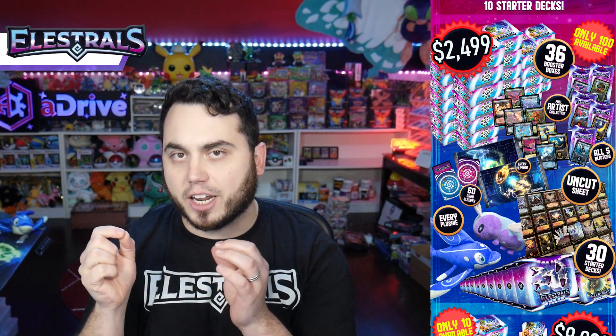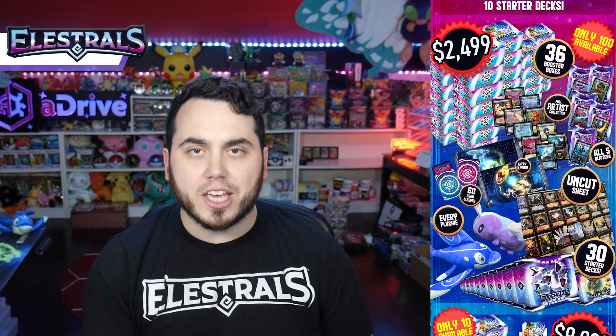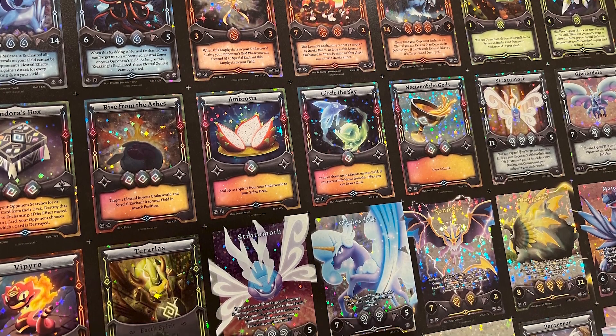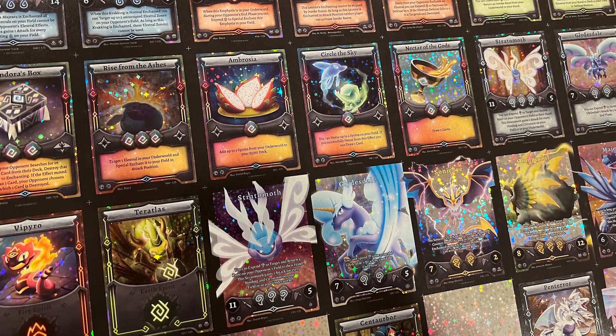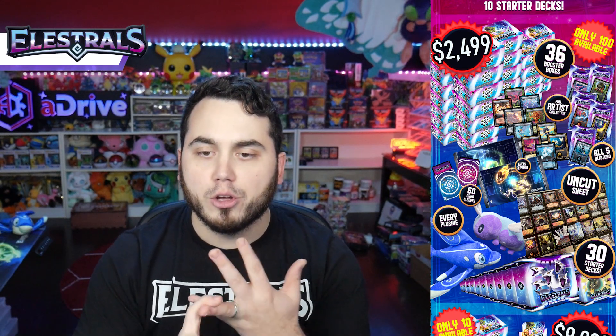There are a few things that make that tier incredible. You get 36 booster boxes, 30 starter decks — each with a chance of a Stellar Rare of their respective starter deck — and something incredibly requested: the uncut hollow sheet. You will get a hollow sheet of Elestrals cards uncut, which is the perfect thing to frame and hang up in your room. There are only 100 of those available through the $2,500 tier, and 10 available through the created card tier.